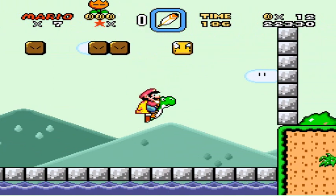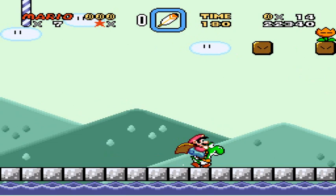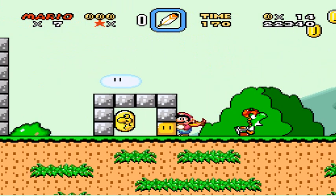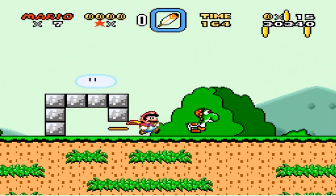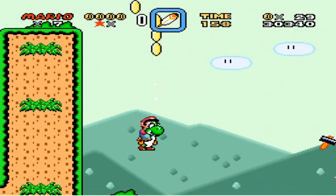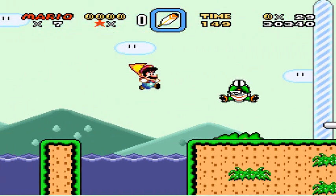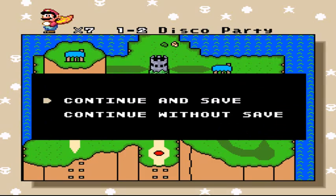Nothing of real interest, but I will take my Yoshi with me. Get in there, get out of there, and jump up. I'm missing one single dragon coin. Screw you, Yoshi. Stupid horse. Oh well, missed one dragon coin.